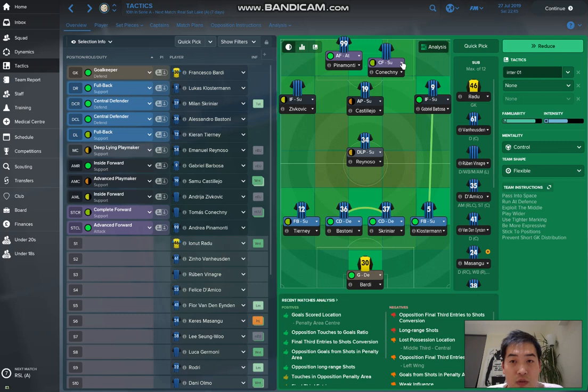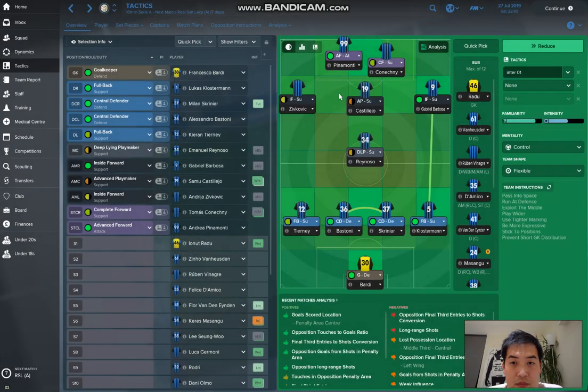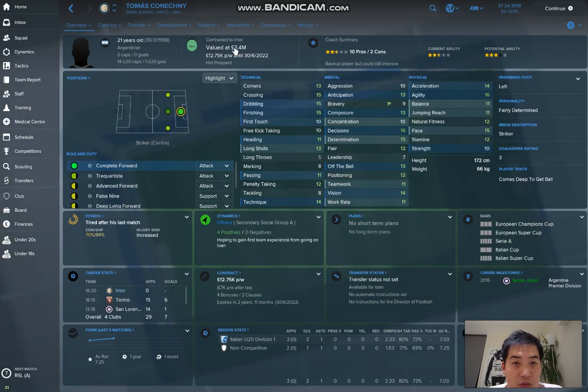On the right hand side forward, I got Thomas Konechny. He's an Argentinian wonder kid. You should put him as a complete forward to support. He's only 3.4 million because I just bought him this year, but he has already scored a lot. And his ability, you can tell, he will play very well this season.